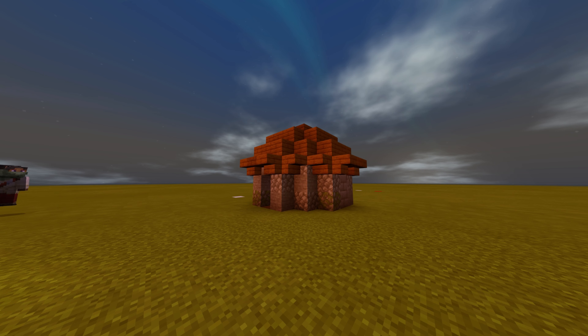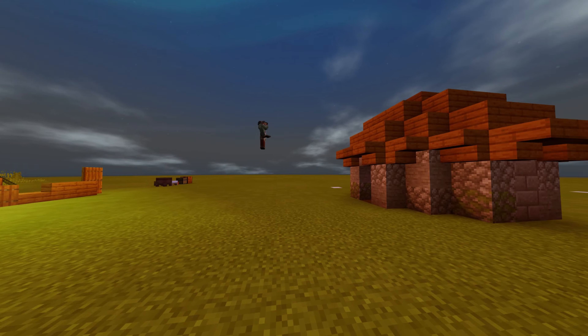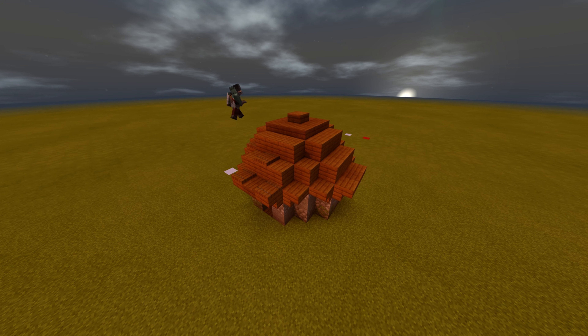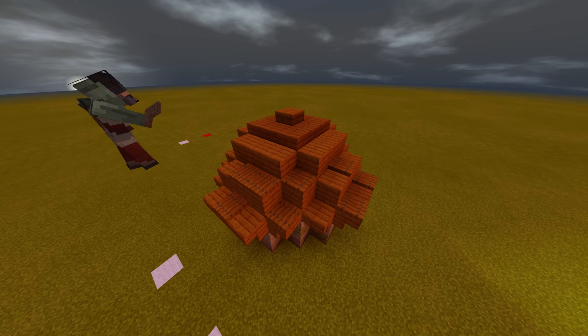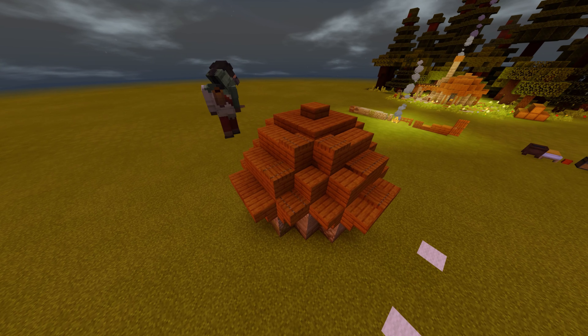After you've gone around your build, grab your spruce trapdoors — we'll be texturing up the roof. Put your trapdoors and spread them around your build like this to give it a run-down look.